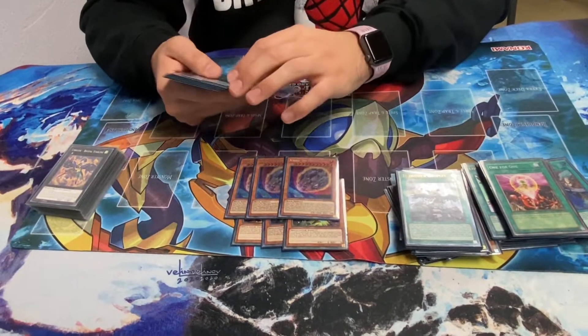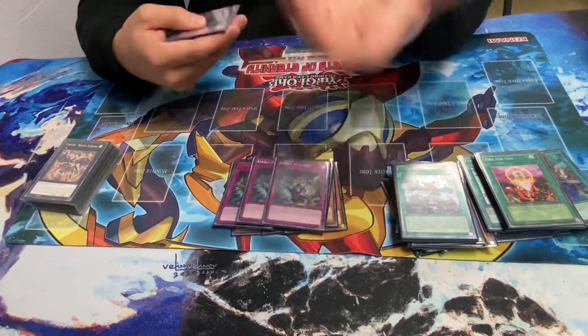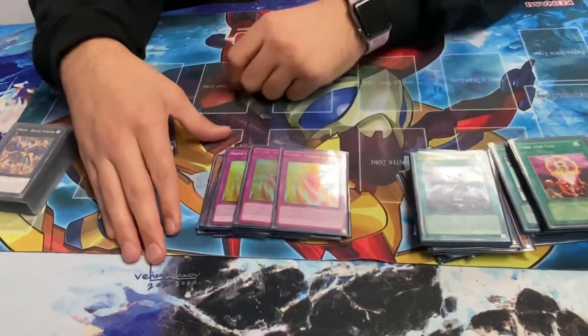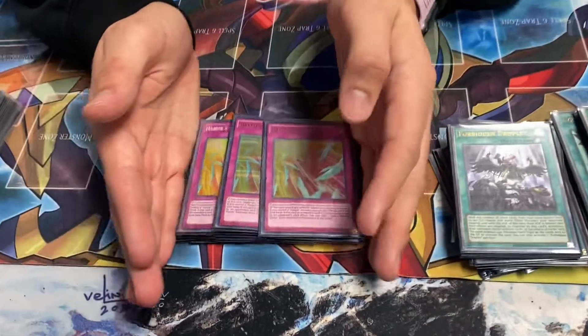Three Nib - it just hits random stuff. Three Twin, because back row is terrifying. Three Evenly, because back row is terrifying. And this just breaks a lot of random boards nowadays. This card's super good right now. And then this card is probably going to get banned - I hope this card gets banned. It just turns off your turn, it says skip your opponent's turn. Which is not healthy for the game.